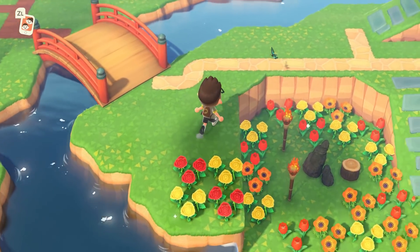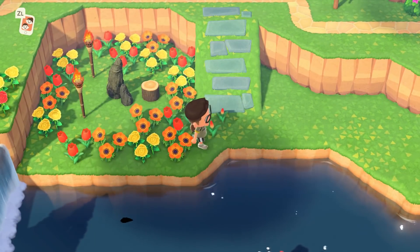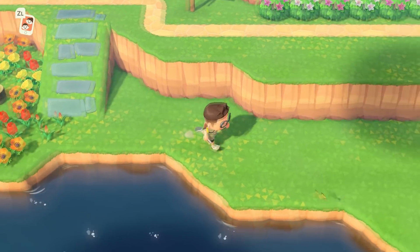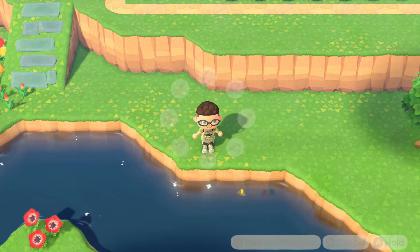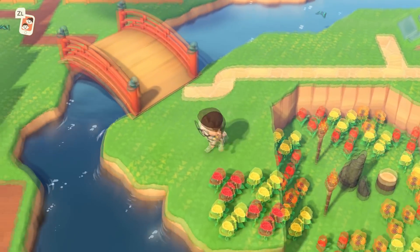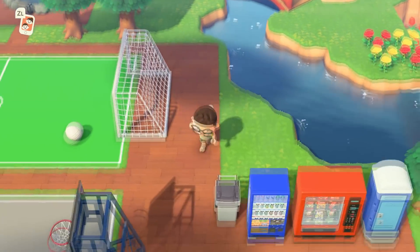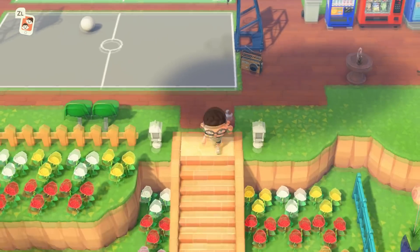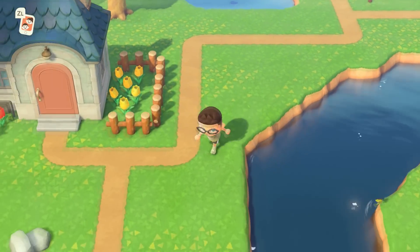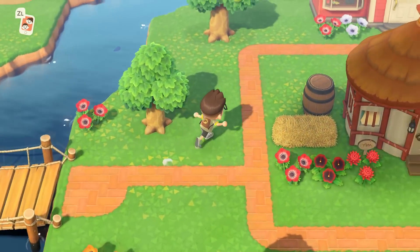A little cool bridge here over the river. Down here — oh look, I gotta pick that flower, it doesn't belong there. A little garden here, another little zen garden. I'm gonna go back this way because I want to show you my house from the other direction. So we're gonna briefly run back over here, across the bridge, going back into the center of town.